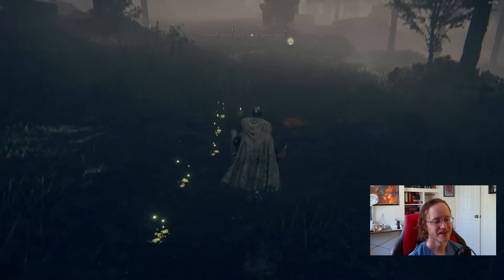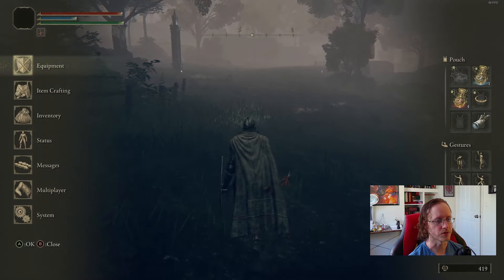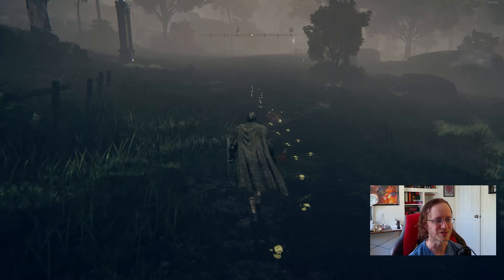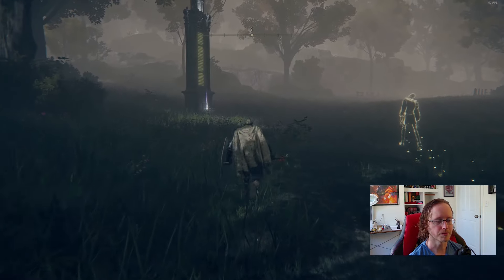Bears are fun to fight. Gold-tinged excrement — look, there's our map thing. What does the excrement have to say? 'Gold-tinged, highly stable substance, doesn't dry out nor does it lose its customary warmth or scent. For better or worse, it remains as it is.' Interesting. We got ourselves some bear scat.